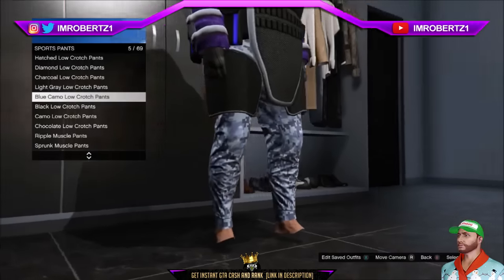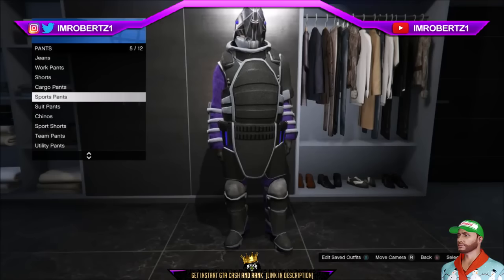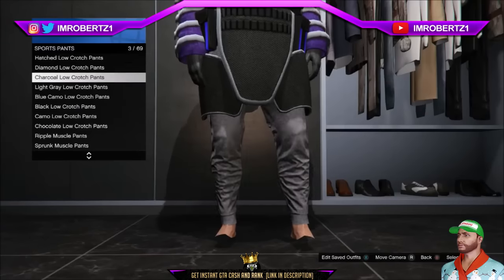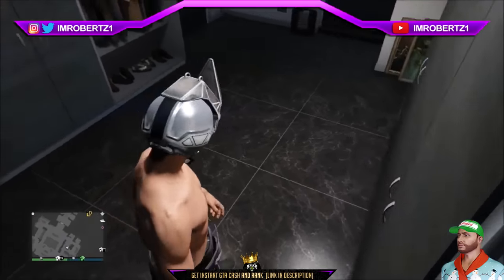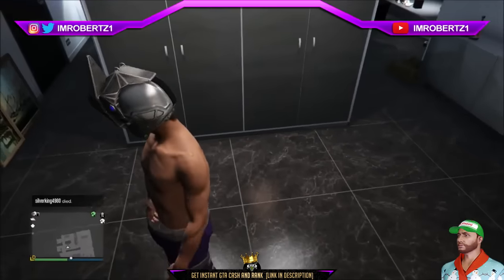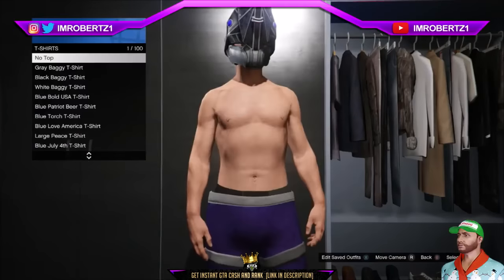Now for the next glitch: how to get invisible feet. Go to pants and pick any pants — you will notice that the feet will be invisible. Now for the next glitch: how to get an invisible waist. Go to tops, t-shirts, and pick no tops. You will notice that your character will have an invisible waist.